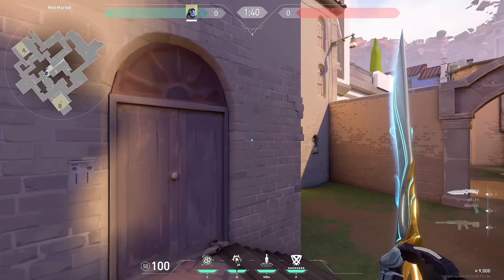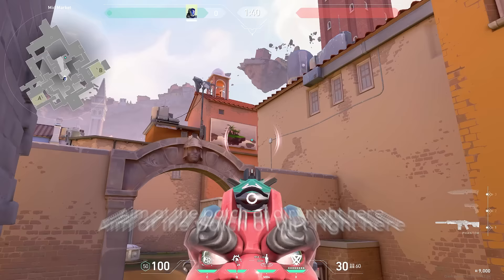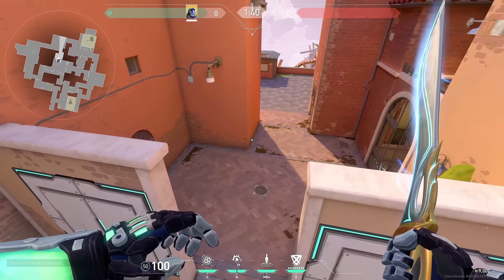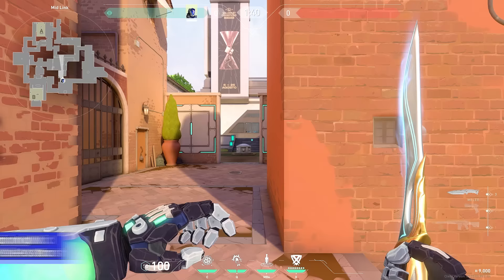If your team ever wants to fight tiles aggressively, what you can do is stand in the middle of this door, aim at the patch of dirt right here, and just do a normal throw. This flash blinds tiles and allows your Jett to dash up, your Neon to run up, your Raze to statue up — anyone that wants to fight this.